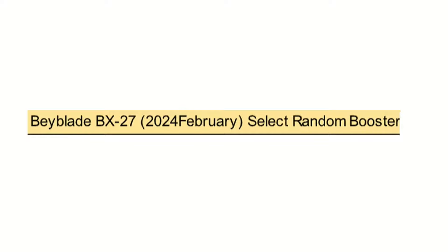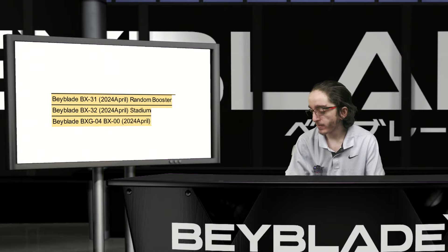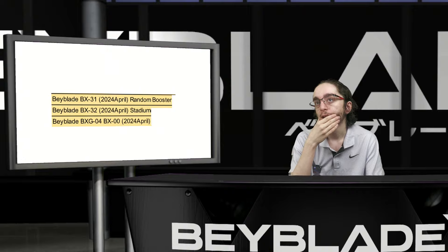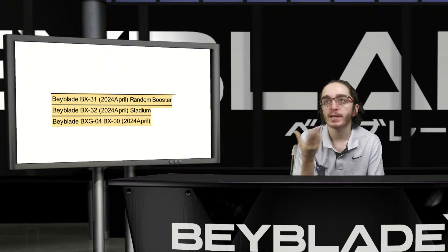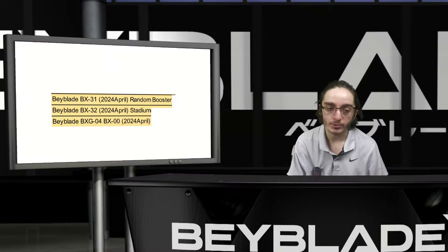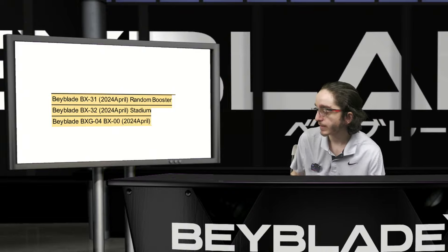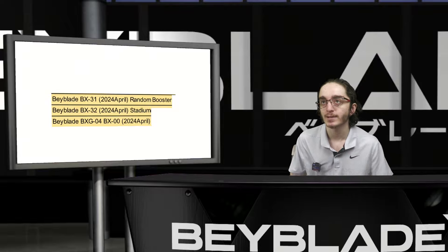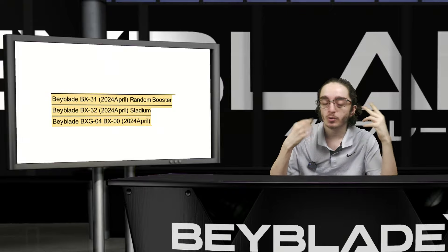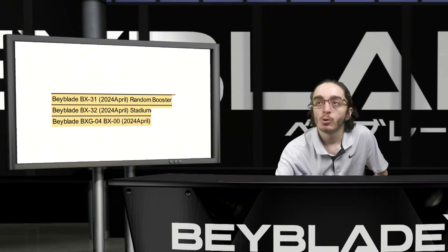Right now what the main listing stuff is saying is BX27 is for February — it's a random booster select, we'll get into that in a moment. Then BX31 and BX32 are a random booster and a stadium. And then BXG04 is basically like a gold knight shield, a gold hell scythe, a cobalt drake, or like an extreme stadium variant — that type of stuff. That's what the BXGs usually are, kind of like a rare or special product. No idea if this is going to be another crossover bay or what. A stadium is pretty interesting to digest.